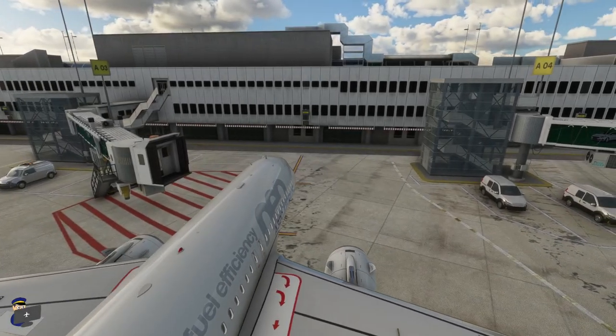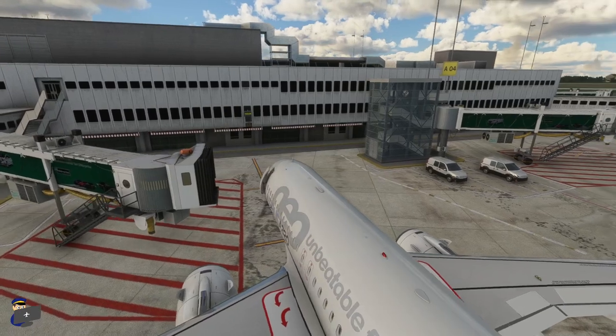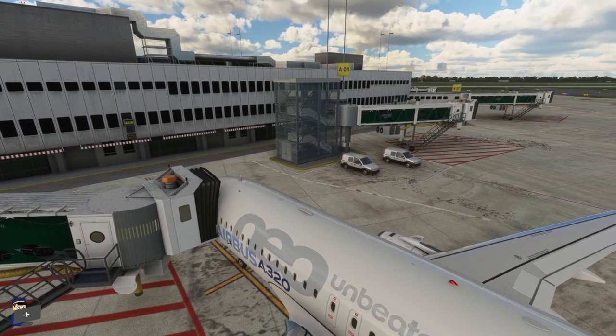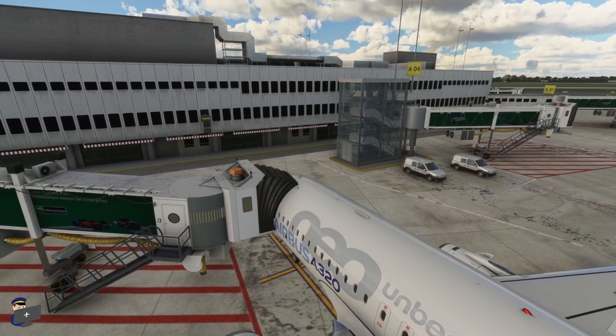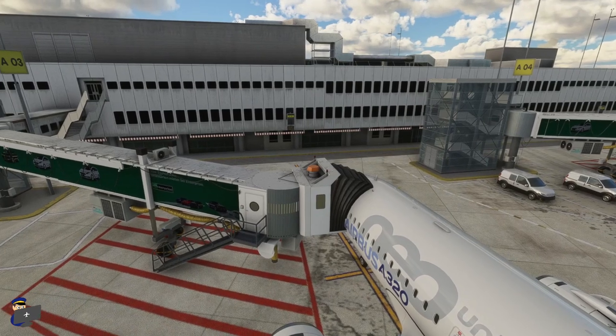Welcome to Dusseldorf. We're parked up here at Stand 3 and we'll start by watching the custom model jetway connect to the aircraft and see how well it does. Pretty flawless, I think you'll agree. The jetway moves quite rapidly but the hood goes right over the top of the aircraft just as it should, and no part of the jetway breaches the skin of the aircraft.